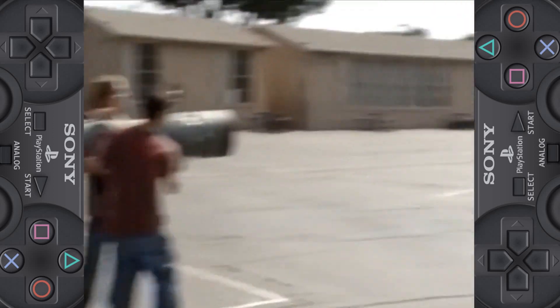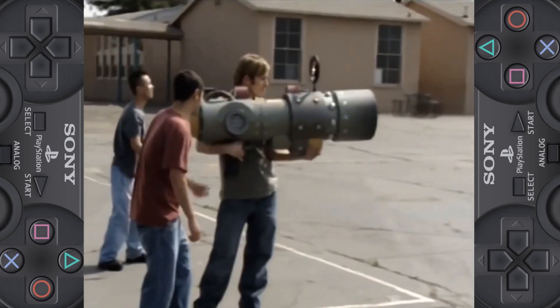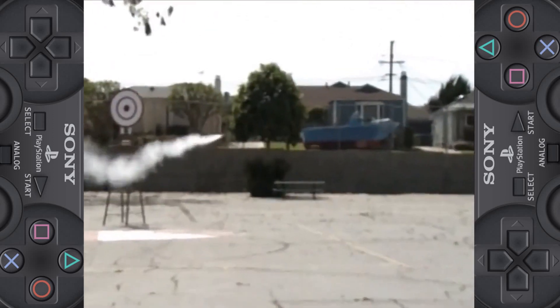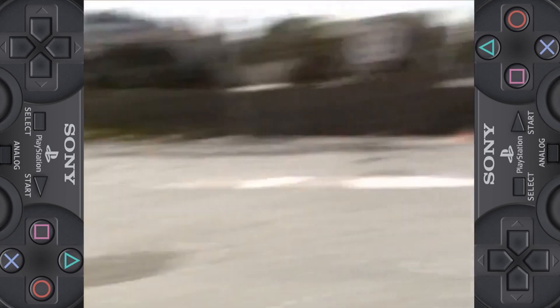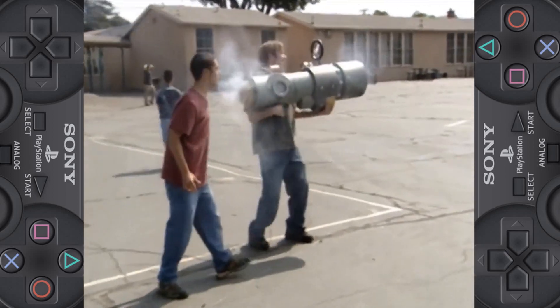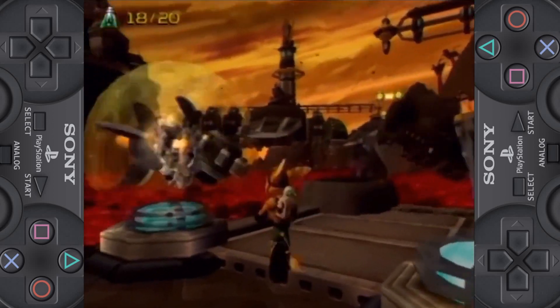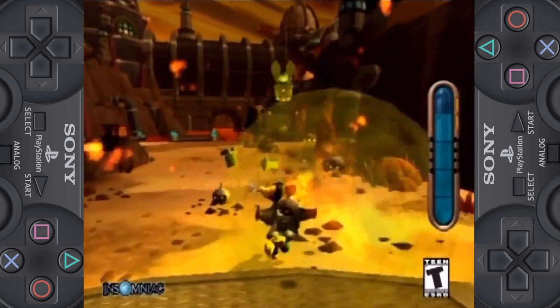Pete here is going to try to hit that target with the Devastator, a rocket launcher designed for Ratchet and Clank. The Devastator — one of 36 weapons and gadgets not fit for this world. Rated T for Team.